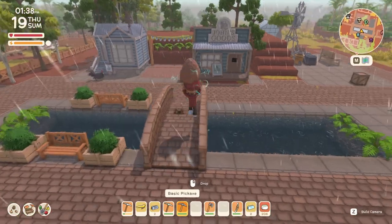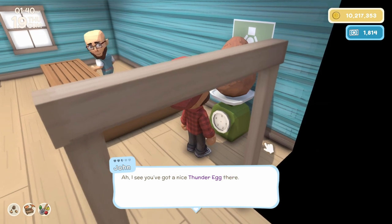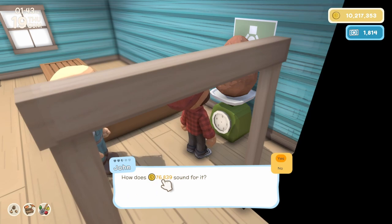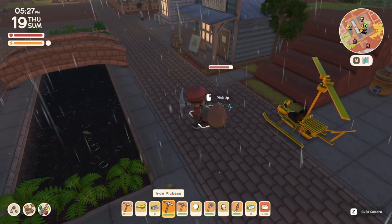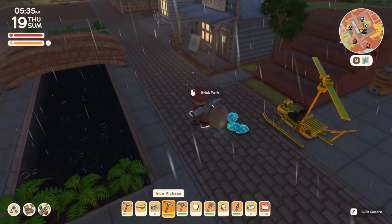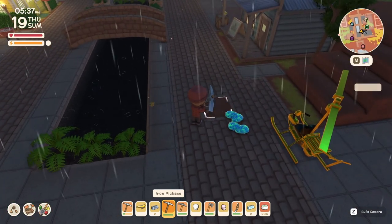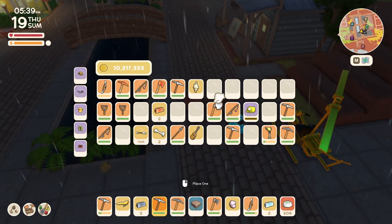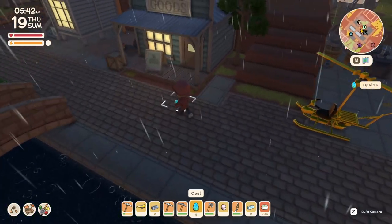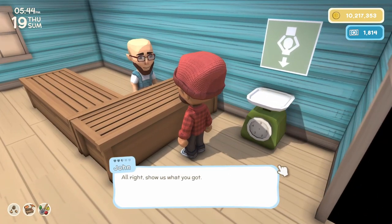When you get the egg back to town, take it to John's shop and weigh it on his scale. He will give you an offer based on how much it weighs. For this particular egg, John offered me 76,000 Dink, which is a pretty decent amount considering you just find these randomly. If the egg is not very heavy and not worth too much, you can always take it outside and break it open to find four opals inside.